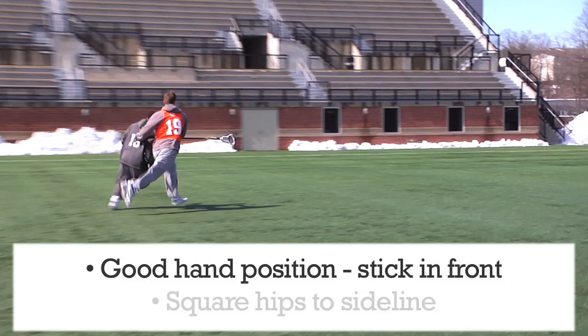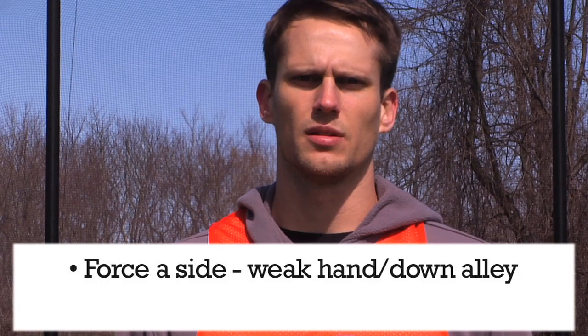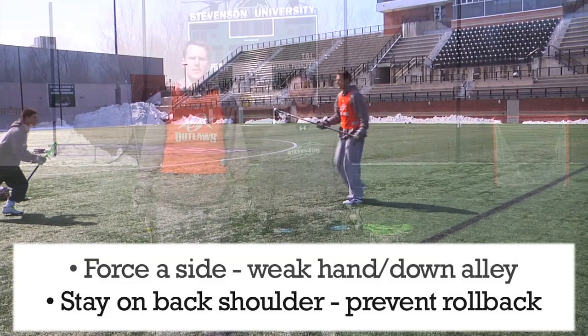The next thing I'm going to do is make sure my hips are squared to the sideline if I'm trying to force him down an alley. Once we've made a midfielder pick a hand and choose a side, it's important to keep him going in that direction. By trailing the midfielder only slightly and staying on his back shoulder, if the midfielder tries to roll back to the middle of the field, I'm still in good position to prevent him from getting to the middle.